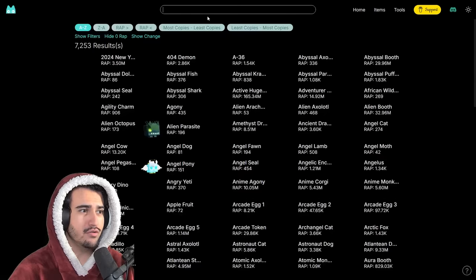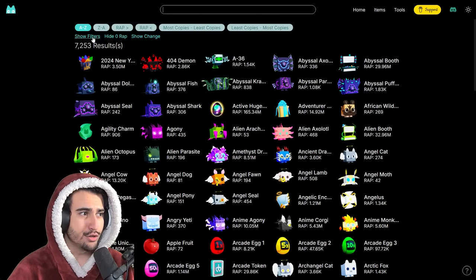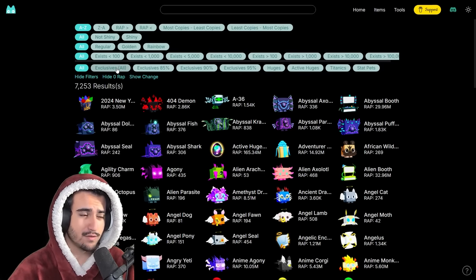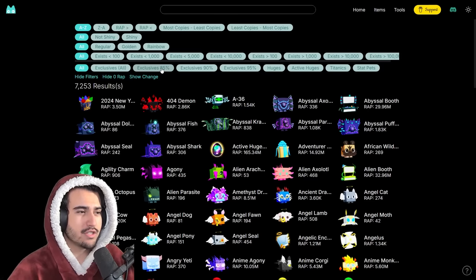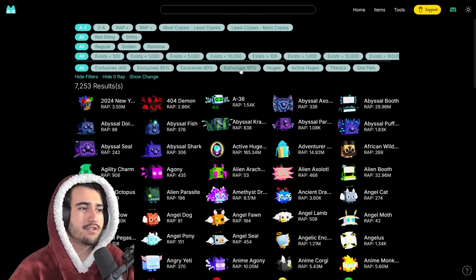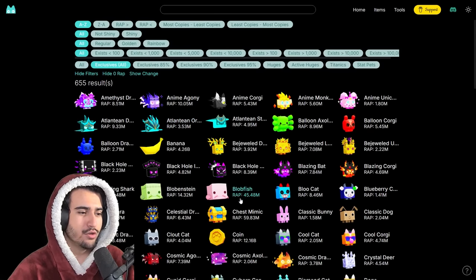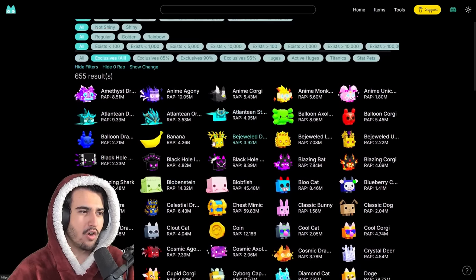If you come over here and use the search bar, you can put filters on to find the cheapest of any type of pet. For this example we're going to look for exclusives, so we use 'Exclusives All' — but you could also filter for just 85%, 90%, or 95% percenters. This will show you only exclusive pets, but they'll be in A to Z order, which isn't really helpful.